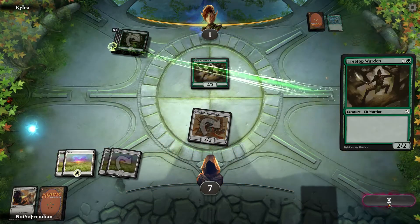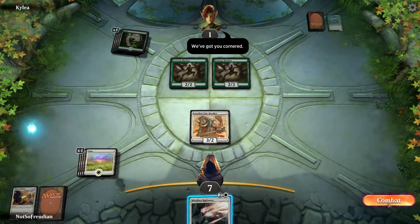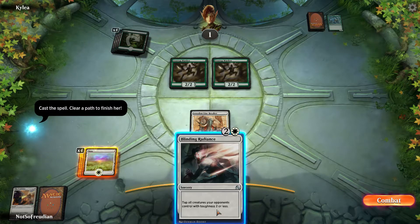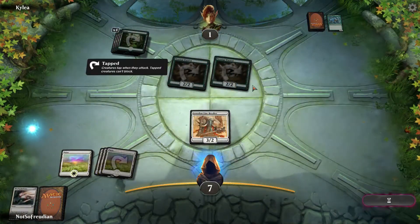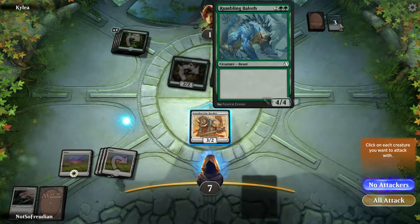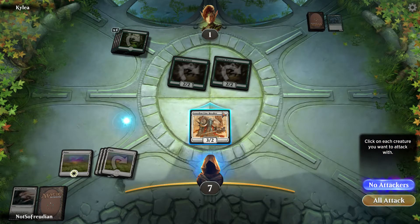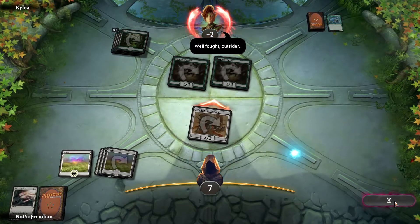That's basically Assassinate, isn't it? Tap all creatures — yeah, I'm pretty sure the card Assassinate from back in the day was exactly that. Lip boy. And finish it off. Yay. Well fought, outsider.